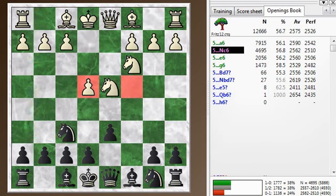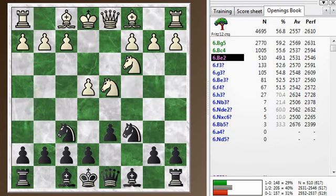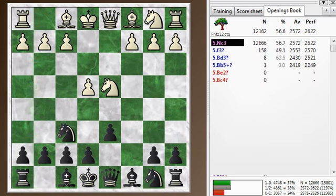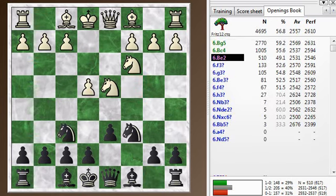So you play that knight c6 out, he defends it, and then you play the knight to f6, and he defends it with knight c3, and then you play the knight to c6. And this move here is called the classical Sicilian.